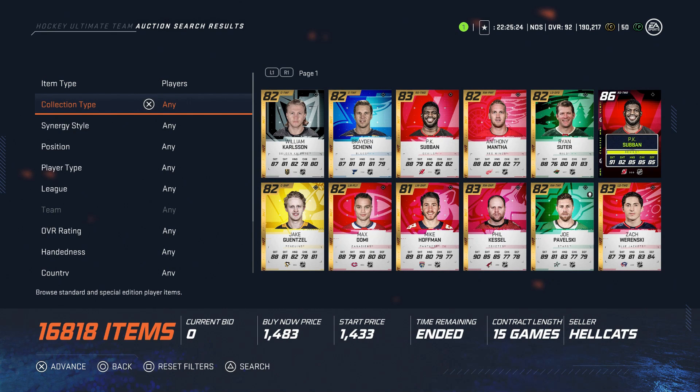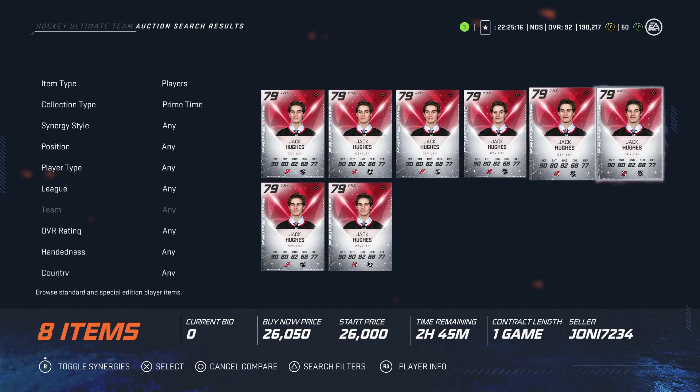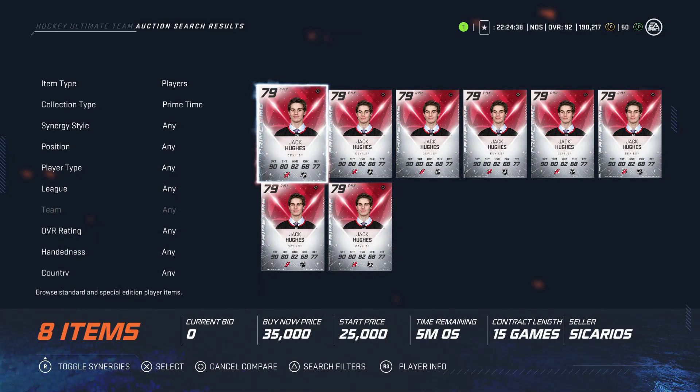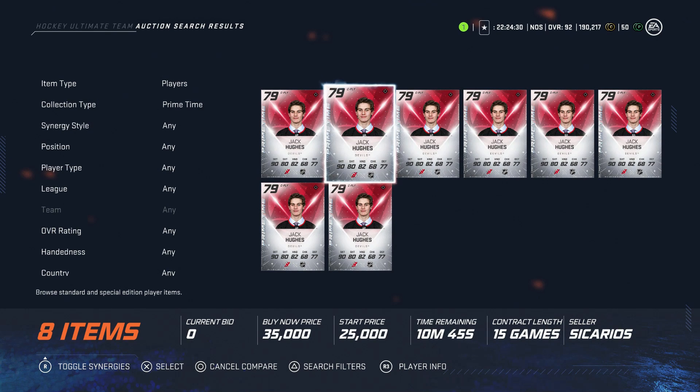Starting with cards to avoid, and some of these won't be popular: the Team of the Week Jack Hughes. Right now he's going for about $25,000 to $30,000. Here's the problem — you're buying the name value. His speed is fantastic, you can rip down the wing, and the short side wrister is easy if you get by the wing. But he doesn't have exceptional size, and his endurance is a 75, which almost negates the 95 speed. You can rip down the wing once and then he has to go off on a change. I would avoid spending close to $30,000 for that.